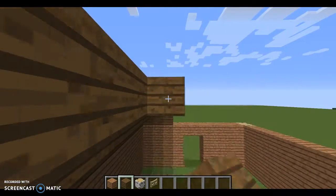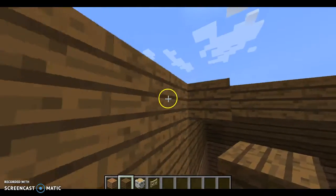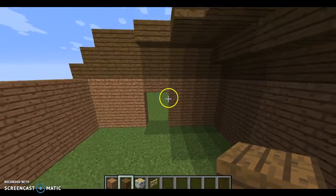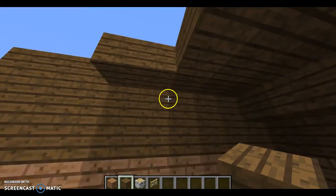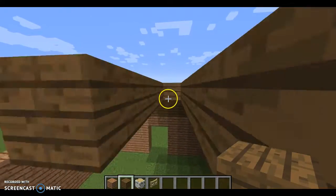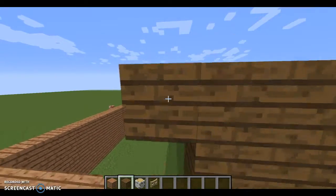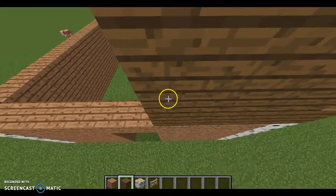To get all the stalls lit up is also a bit troubling. I usually do it with sea lanterns, just because — actually, I'd put it here, yeah, I'd go here — because it'll give you more of a nice look. If you do glowstone, I just like the look of sea lanterns better.